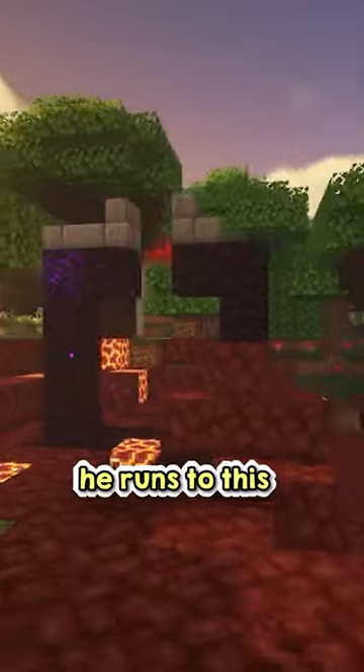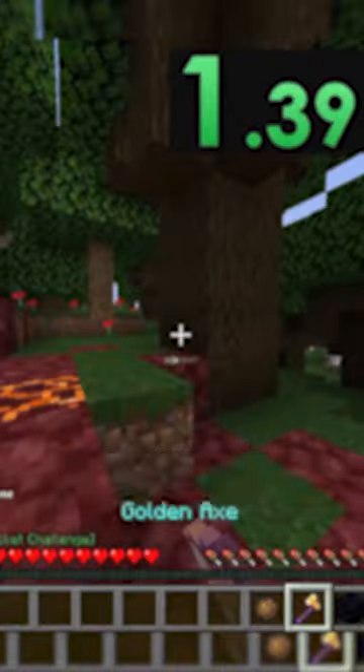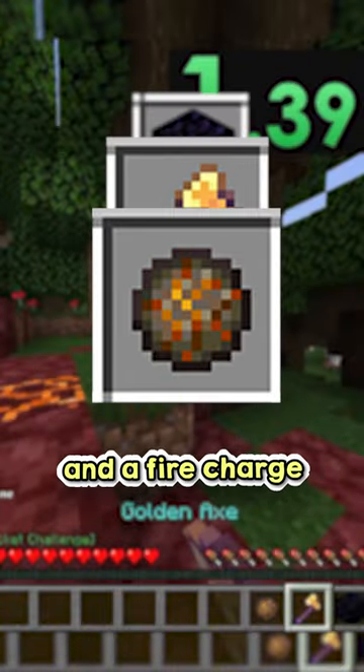As soon as he spawns into the world, he runs to this ruined portal, opening the chest and getting only a piece of obsidian, a gold axe, and a fire charge.